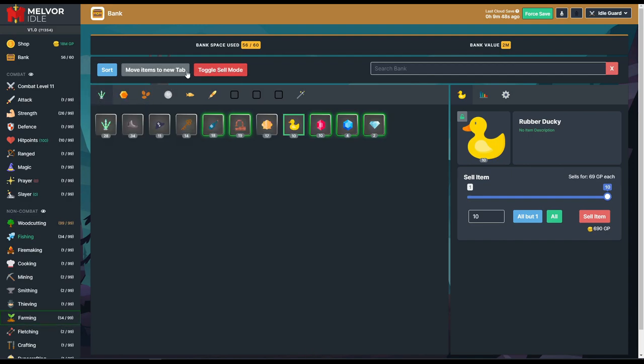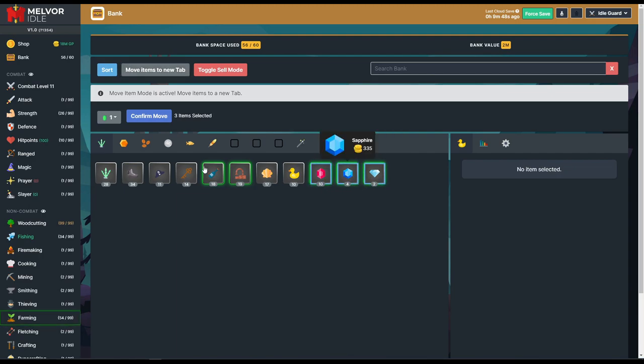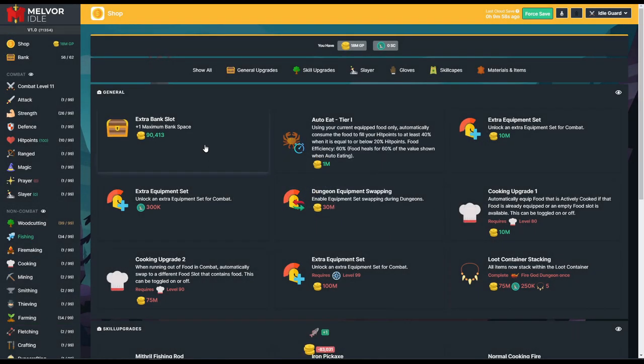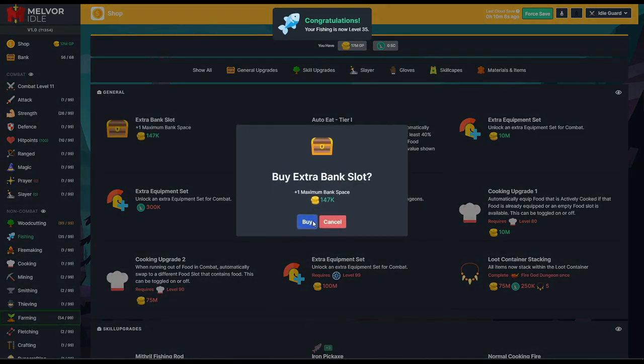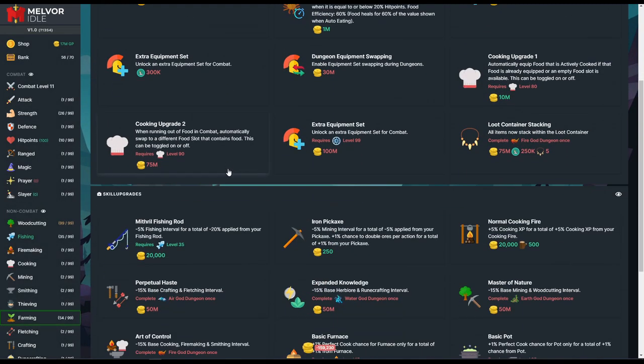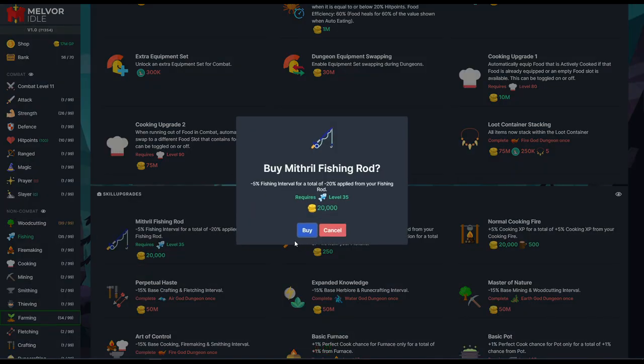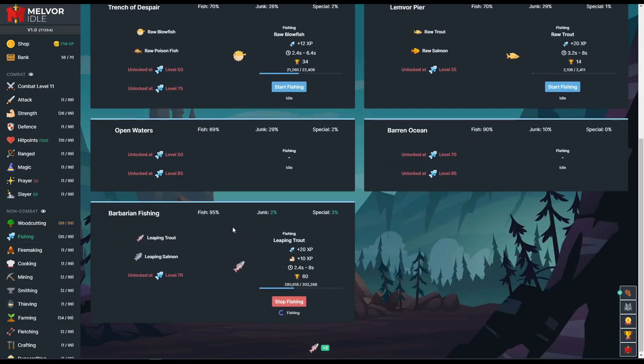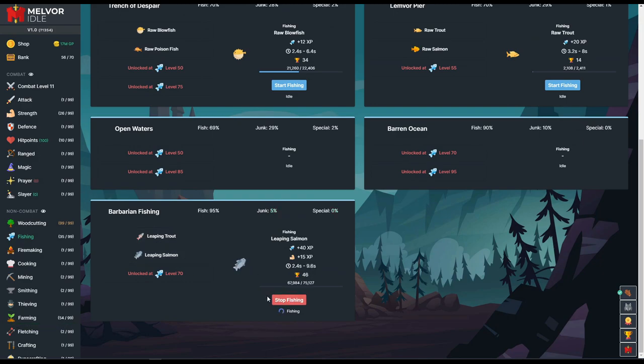We've gotten some more emeralds and topaz. I'm going to move all of this over and buy more bank slots — we've almost maxed out our bank, so I'm moving up to 70 slots now. Bank spots are getting really expensive at 147. It took us close to a million. We're now fishing level 35, so we can go ahead and get the mithril fishing rod. The next rod is at level 50 and costs 75,000. We're going to leaping salmon, which I've actually been working on a little bit.